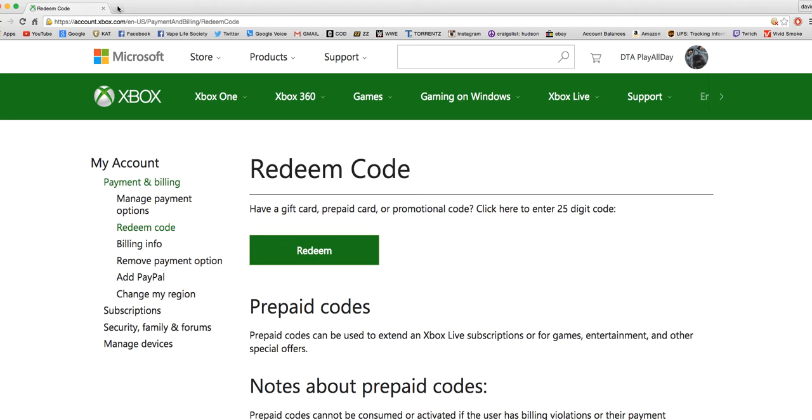If you want to figure out how to download Black Ops 3 beta, this is how to do it. It worked for me about five minutes ago and I guarantee it'll work for you. Take your beta code that they sent you and go to xbox.com or xbox.microsoft.com.